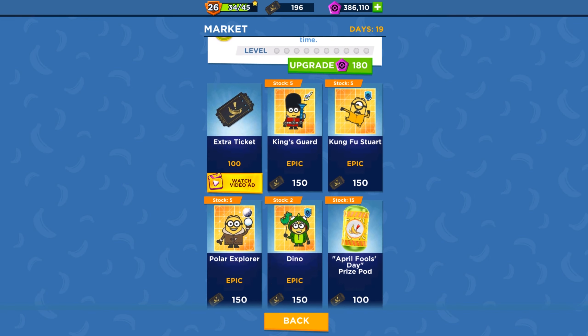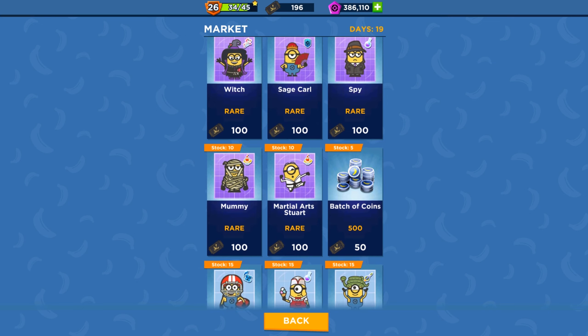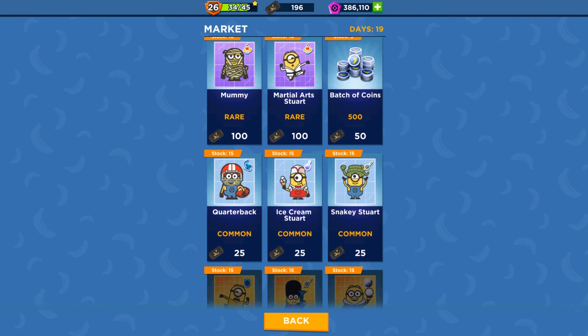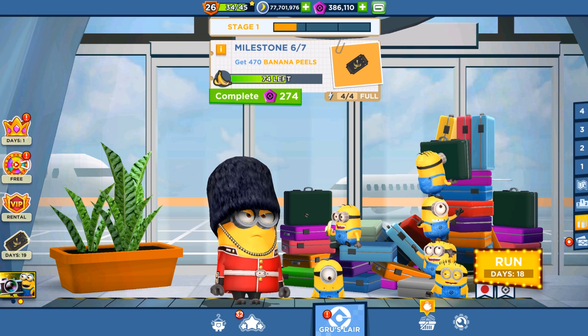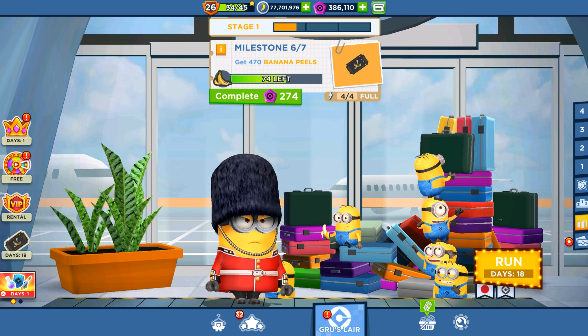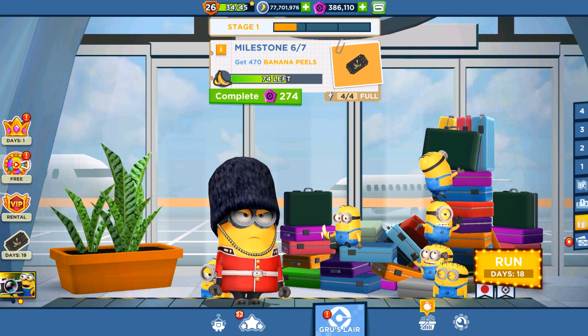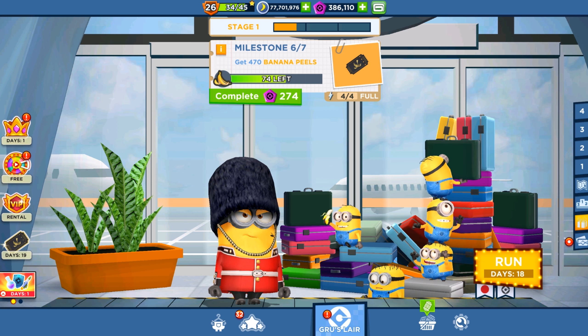In the festival, in the free tabs on the left side, the market has King's Guard, Kung Fu Steward, Polar, Dino Minion, Pie Sage, Call Mommy, Witch, Martial Arts, Quarterback, Ice Cream Stuart, and Snakey Stuart minion cards available. There are still 18 more days left. Thanks for watching and have a nice time — see you tomorrow in two different videos about Minion Rush!